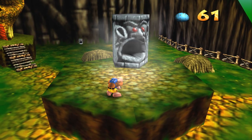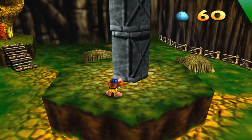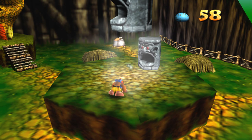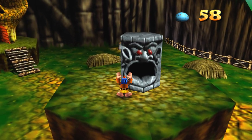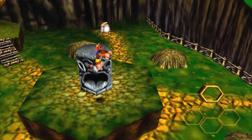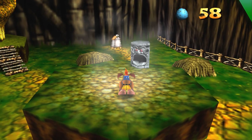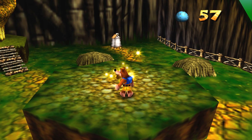We're gonna use our new spit move and spit some eggs into this guy. Make sure you don't get rid of all of them just yet — when you get this last one, hop on top. And there's an extra honeycomb piece! That's cool! And there's another one!